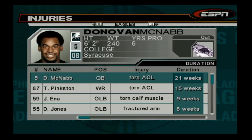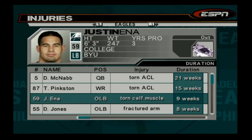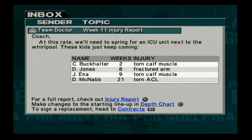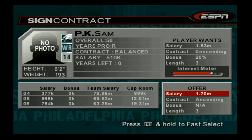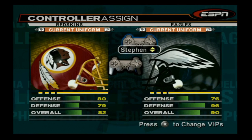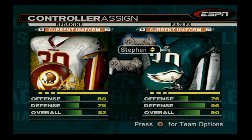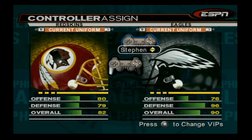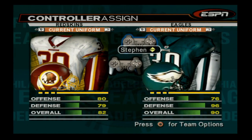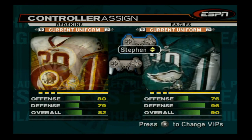We're moving right into the next game against the Washington football team. No new injuries from the last game — we only have two more weeks without our backup running back Correll Buckhalter. We quickly decided to pick up another wide receiver since Todd Pinkston was going to be out for the year — so new rookie PK Sam, welcome to the squad. This is game two of our three-game NFC East gauntlet.